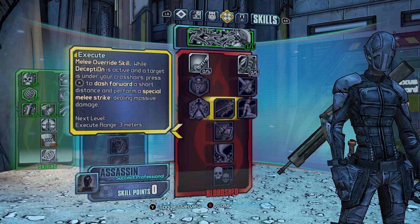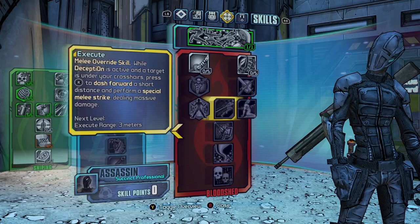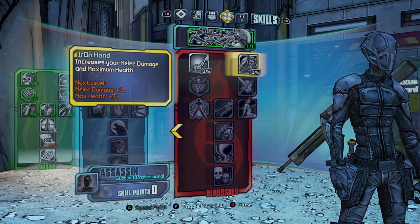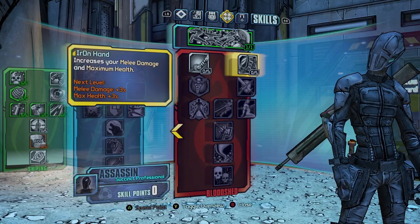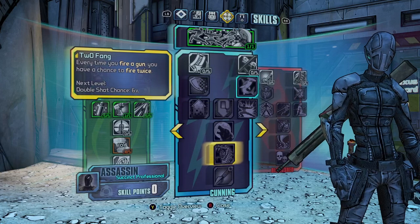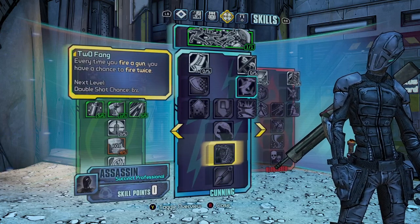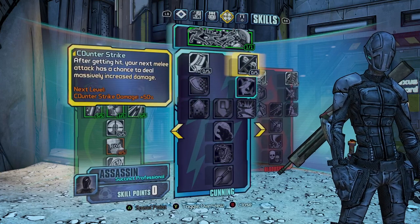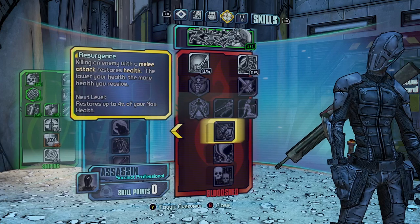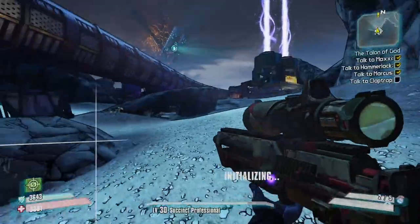You can get Execute if you want — I don't really use it, but other people do. It's just a movement ability, entirely up to you. You can also grab Iron Hand, which increases max health as well as melee damage. Two Fang I don't really use, but it does have its uses. Everything else is really up to you.